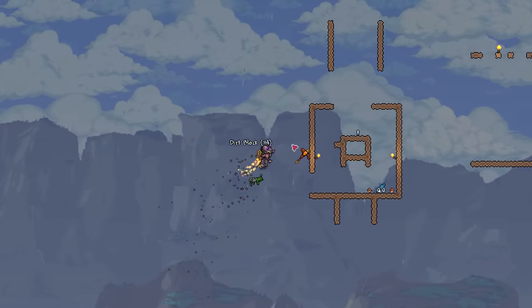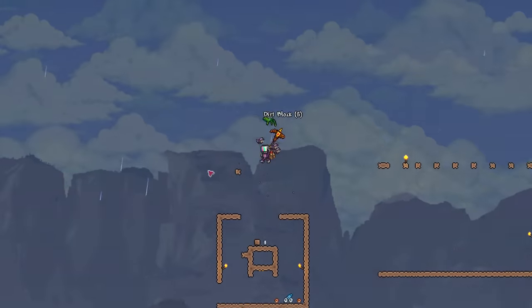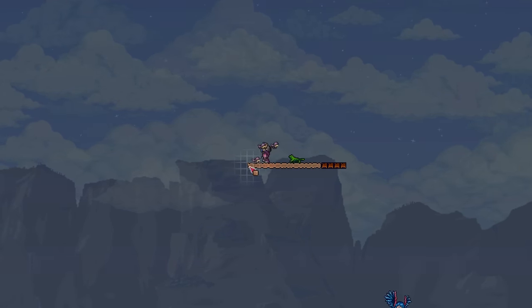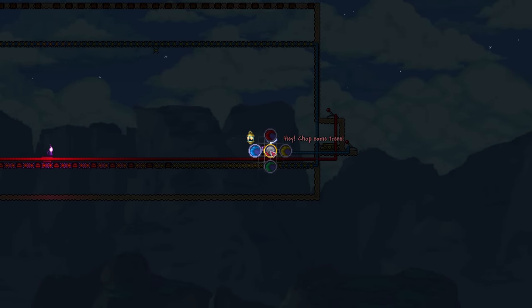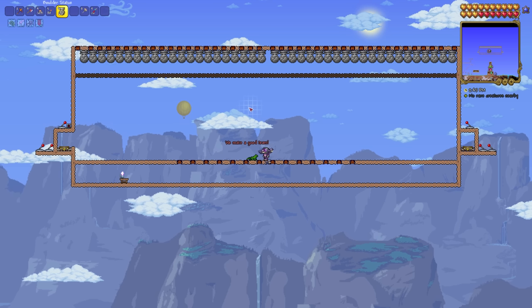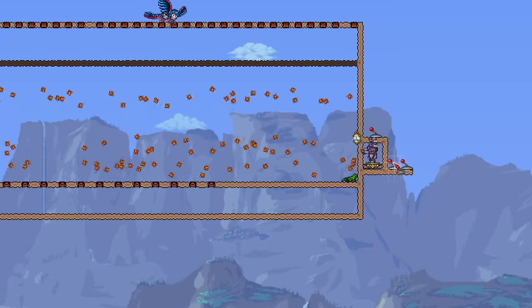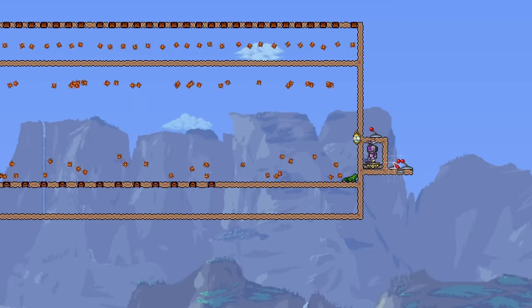The next day I boot up Terraria dreading what I have to do next. I tear down the current arena, gather all the spare traps spread throughout the world, and begin construction on what I hope will solve the unsolvable. The new arena has a teleporter at each end and toggleable levels — while fighting the hands I can have spiky balls dropping all the way to the floor, but when I need to damage the head, I turn on a row of blocks that keeps the balls at eye level.